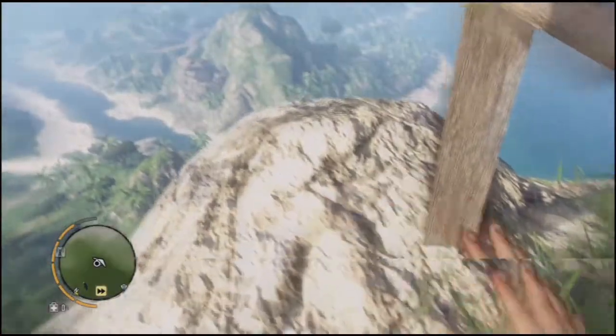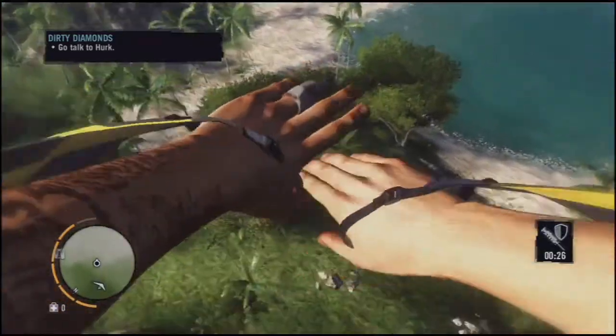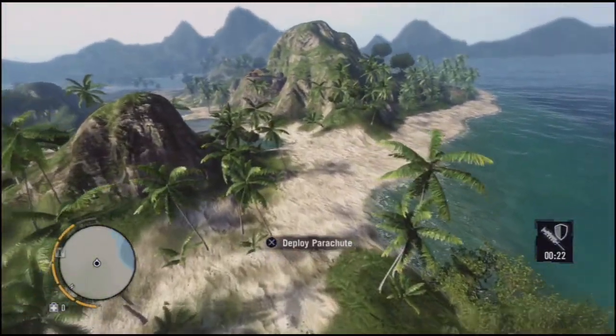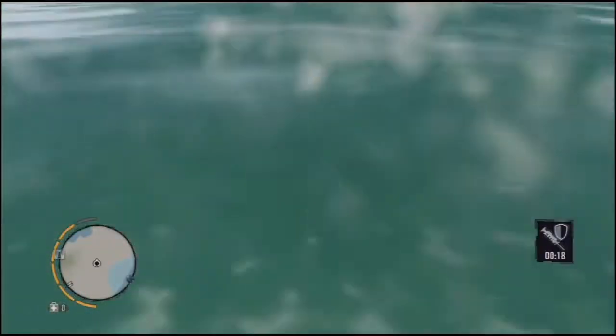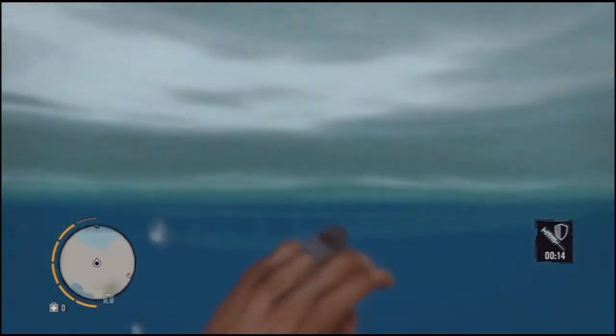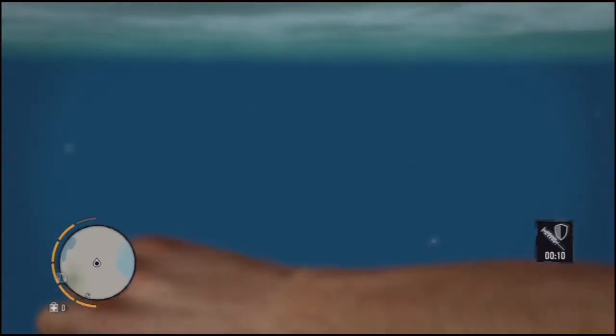Anyways, I just jump off this hill and use my hang glider when I get the chance — hang gliding, then my wingsuit — and I do it towards the sand, then I just aim straight down, and it seems to work every time I've done it.